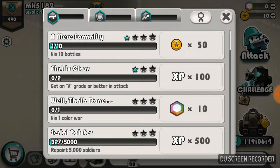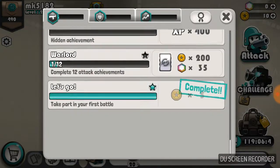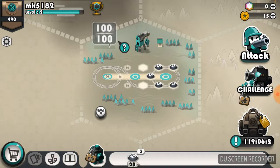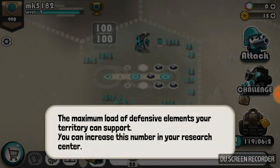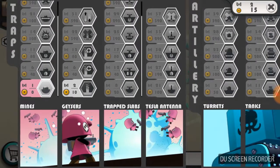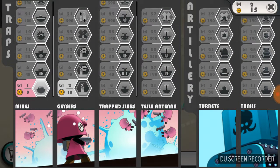Let's see what this is — XP, nice. I'm guessing these are a good thing to do. I'll read this out loud: 'Maximum load — defensive elements your territory can support. You can increase this number in your research center.' Oh, I can! Where do I do this? I'm in the research center — someone please help me. I'm guessing it's up here somewhere.